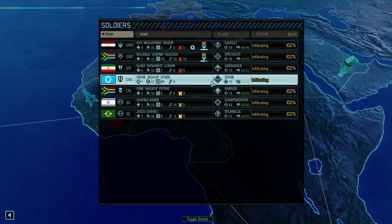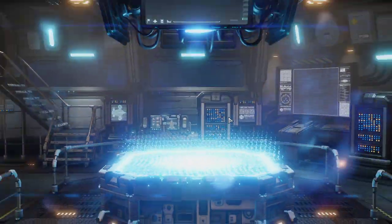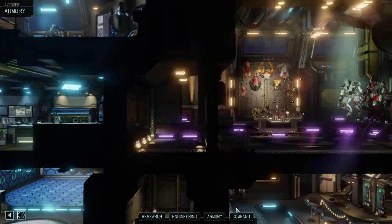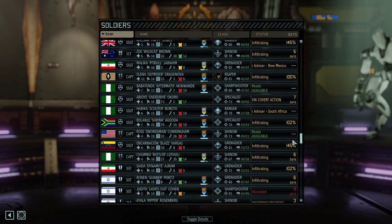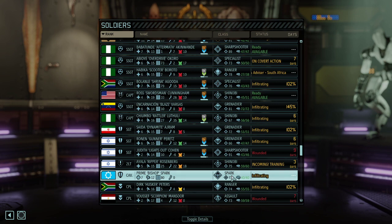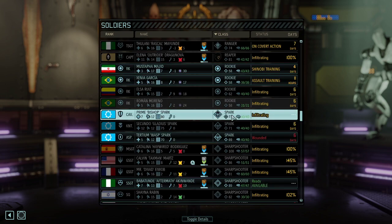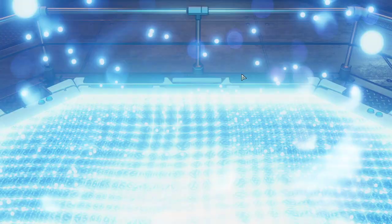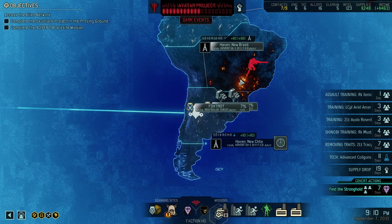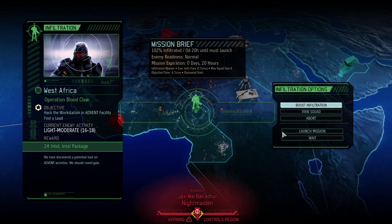I'm wondering — I might be completely wrong — but wasn't I just using him in the last mission? Have I duplicated the Spark? Am I slowly going insane? Let me double-check that real quick. No, apparently I'm wrong. I've just used the second Spark and that's fine. It's easy to mix all of the Sparks up — that's why we normally have color codes for them. Anyways, let's jump right into the mission and get the 24 intel.